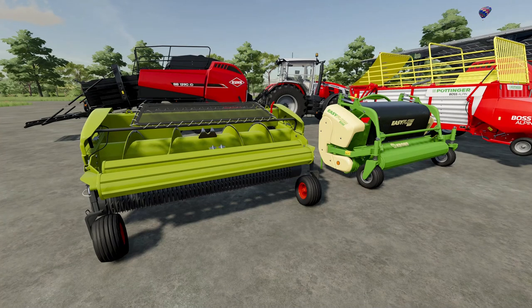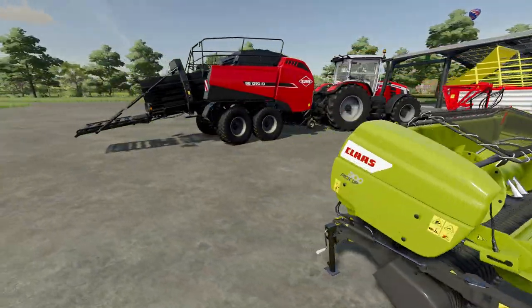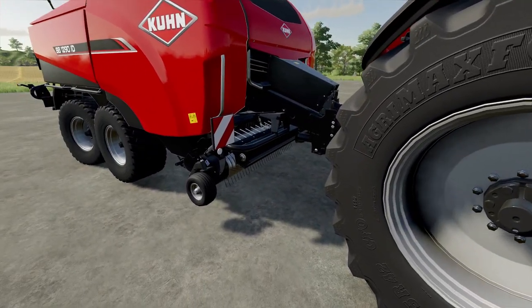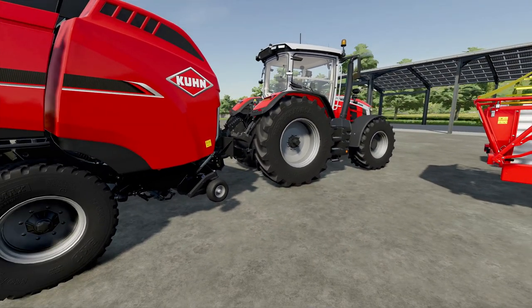We've got a little bit of a job to do in the files to make these just slightly wider so they pick up everything when you're going down the rows — whether it be the grass header for a forage harvester or the pickup width on a baler. We'll show you how to do that in the files today.